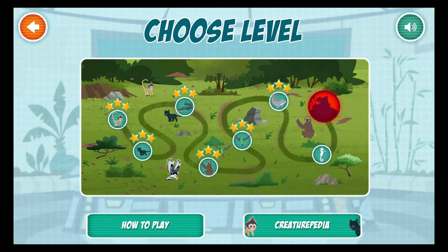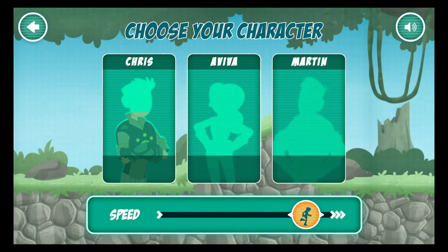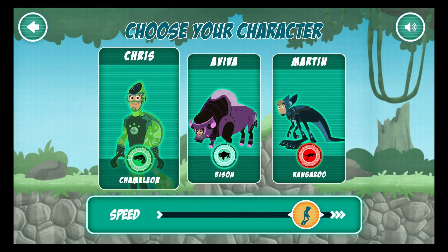Choose a level to play. Choose the character with the creature powers you want to use. To the creature rescue!